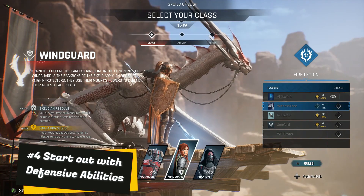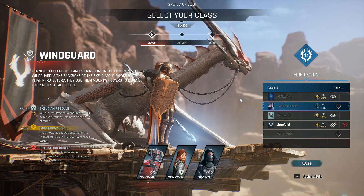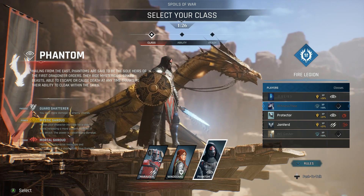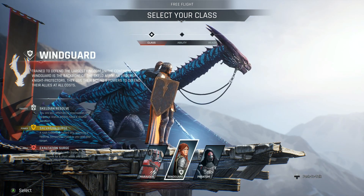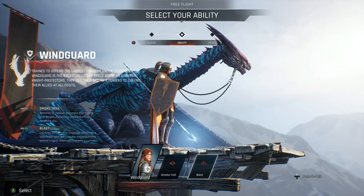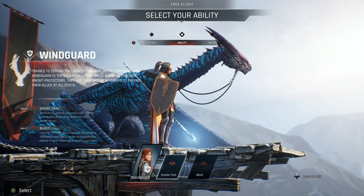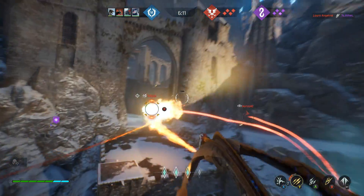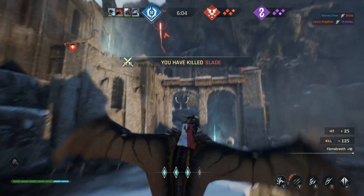Number four: start out with defensive abilities. There are a number of abilities in Century Age of Ashes. However, at the start of each match, after you select which class you're going to play, you have the option between two secondary abilities. For the Wingard, your choices for secondary abilities are Smoke Trail or Blast. While Blast can be used effectively to counter certain situations, Smoke Trail is a lot more useful at getting you out of a chase, especially when you're first learning to navigate the maps. Smoke Trail not only blinds the enemies that are directly behind you, but does damage to them, making it an effective way to discourage people from following you.